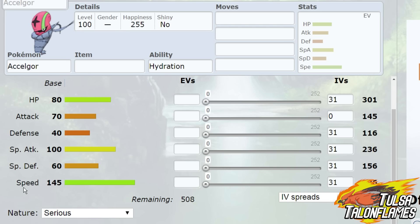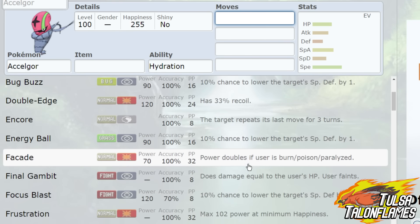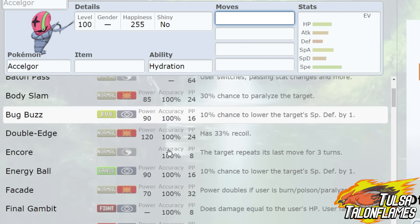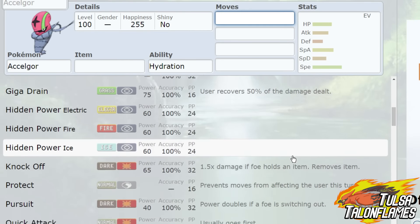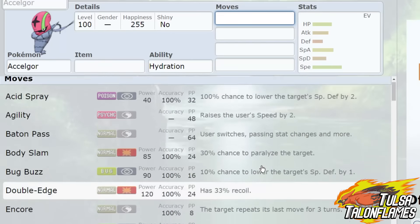I feel like Exelgor is going to be a great addition to the Tulsa Town Flames. It doesn't have as much coverage as you'd like, but what it lacks in coverage it makes up for in versatility — being able to Baton Pass, Final Gambit, Encore, Knock Off, and just do a bunch of different things. I really, really like that pick. I think it was quite a solid one.